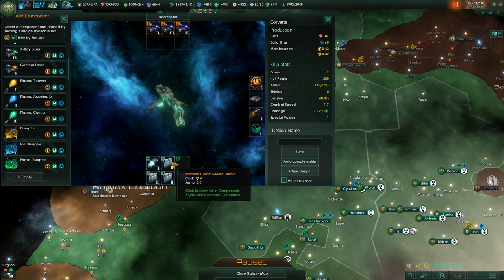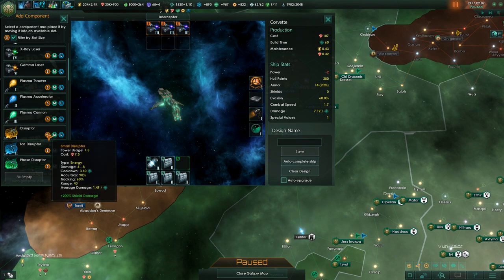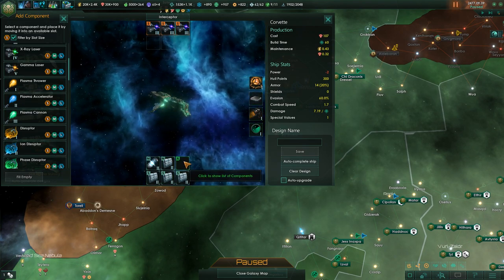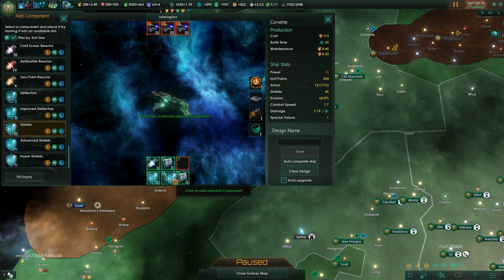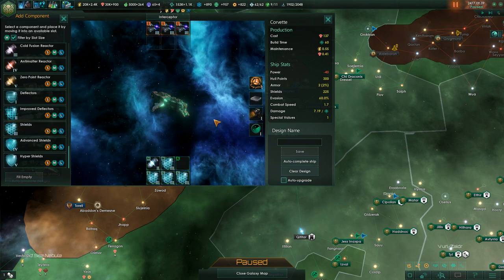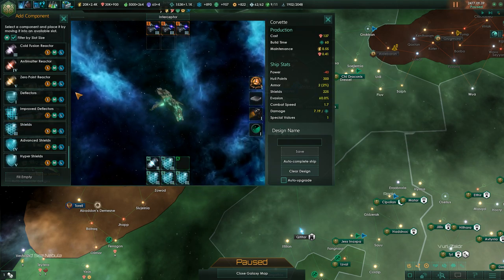However, certain weapons like plasma weapons are specifically designed to destroy armor. If you're up against an empire that uses a lot of plasma weapons, relying purely on armor is not the greatest idea. In that case you want to use shields, so you put a lot of shields in the low slots.